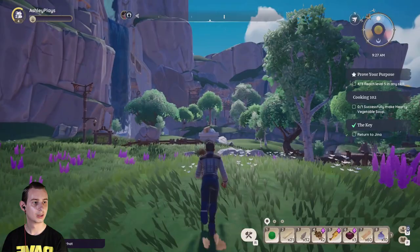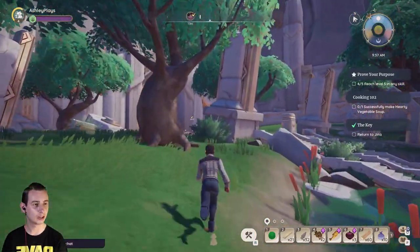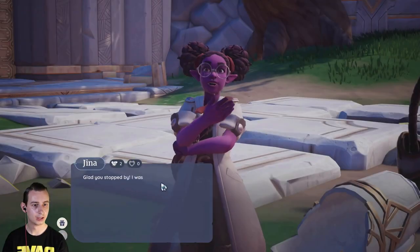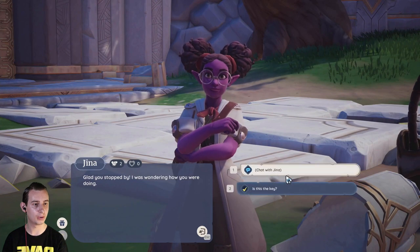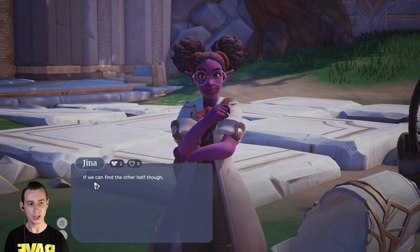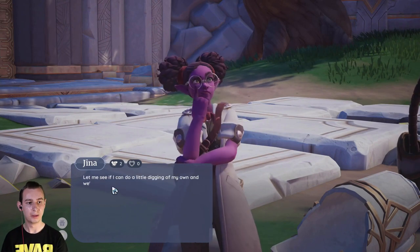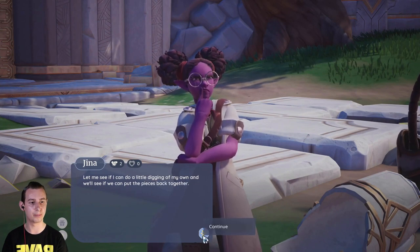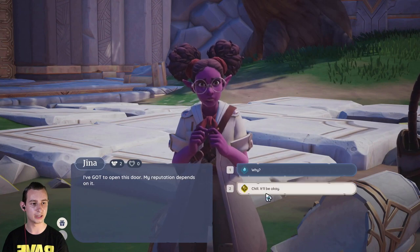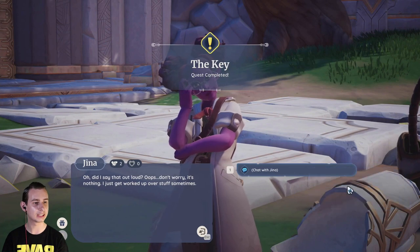Let's make hearty vegetable soup. First let's go to Gina - she's just up here. Hi there, Gina, I've got the broken key for you. The runestone is broken in half and it's not glowing. If we can find the other half, Hettler should be able to repair it and get it working again. The key quest completed!